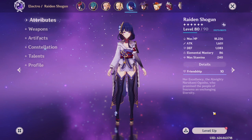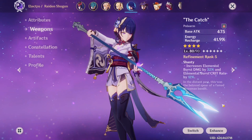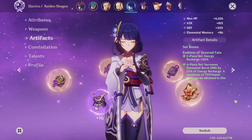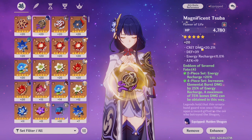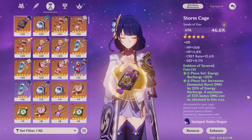The next character is Raiden — she's one of my favorites and is a great support and sometimes even a DPS if you need her to be. She is 80 out of 90 and her weapon is The Catch at R5. I did farm The Catch R5 and it took me ages, but the stats are great and I love the substat. I have four-piece Emblem of Severed Fate but I'm not really liking how the set looks — I have a four-star piece and an off-piece and none of the stats are that good. Her flower has a lot of crit damage and energy recharge, and I've tried to do the same on the feather. I do not have a good energy recharge sands despite farming this domain many times.